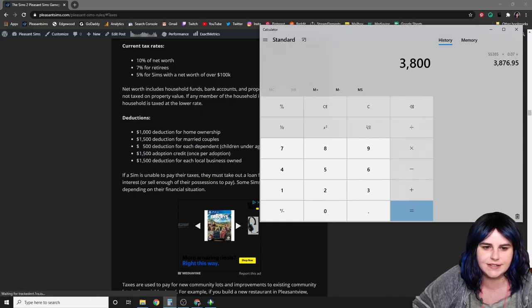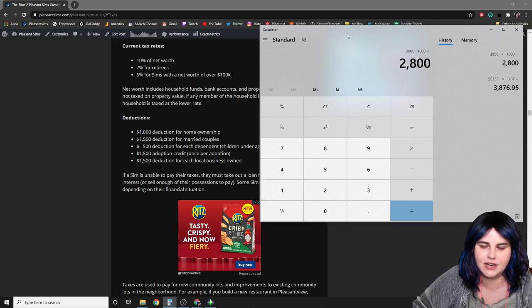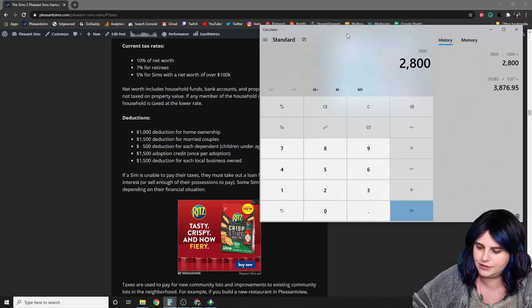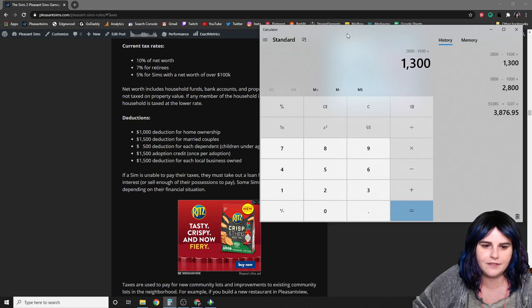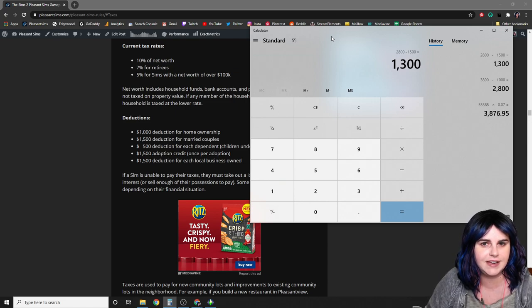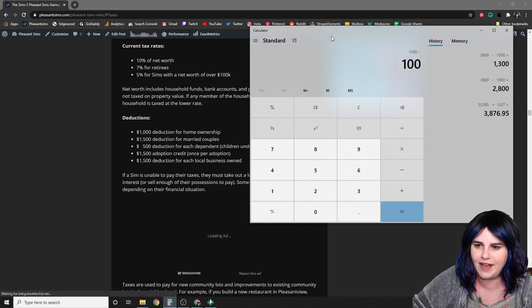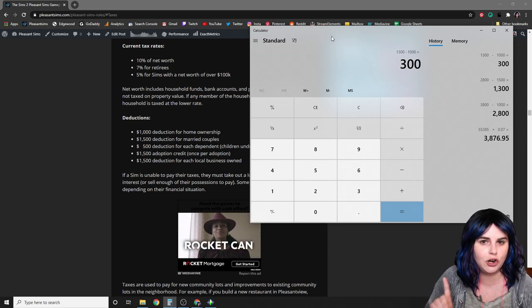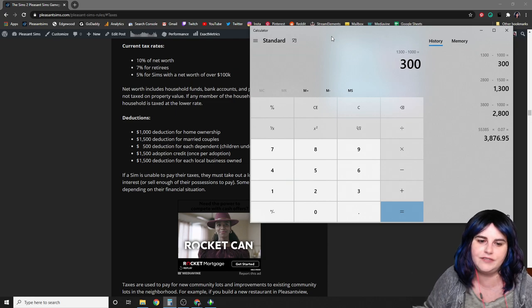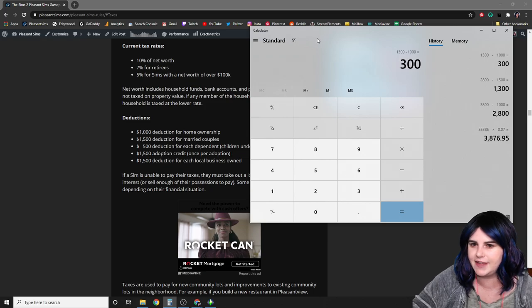We have a 1,000 simoleon deduction for home ownership since Dina and Mortimer own the condo. There's a 1,500 simoleon deduction for married couples. We also have a 500 simoleon deduction for each dependent child under 18 — Alexander and baby Eleanor make two children, so that's minus 1,000. There's also a 1,500 adoption credit once per adoption and a 1,500 simoleon deduction for each local business owned. This family has neither, so they end up owing only 300 simoleons after all deductions.